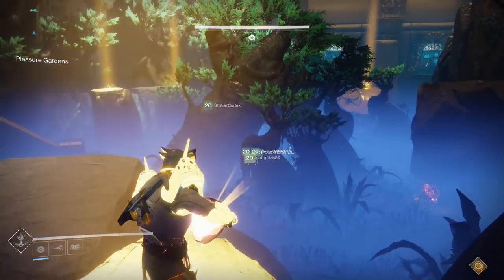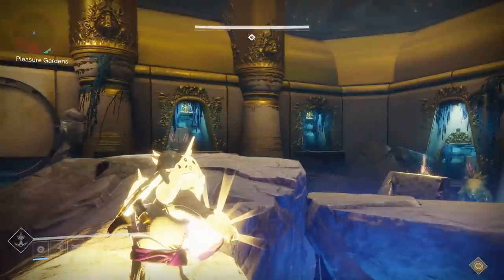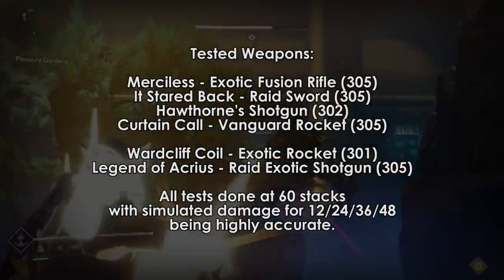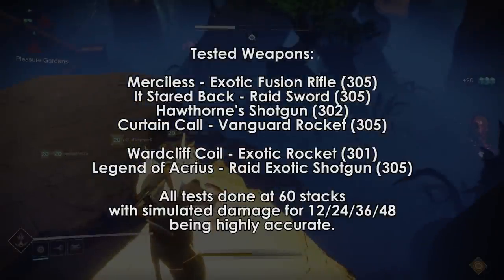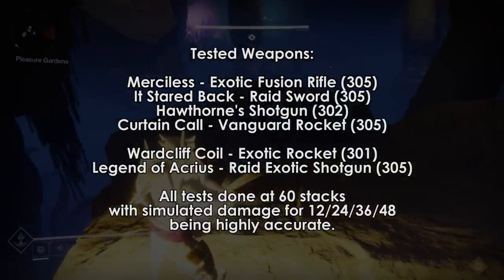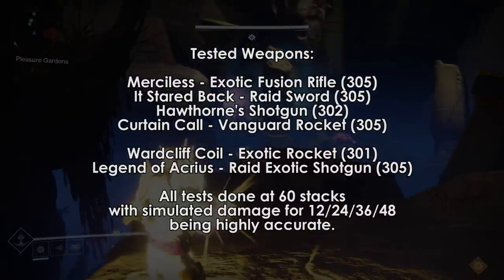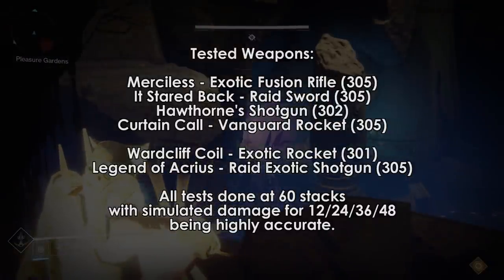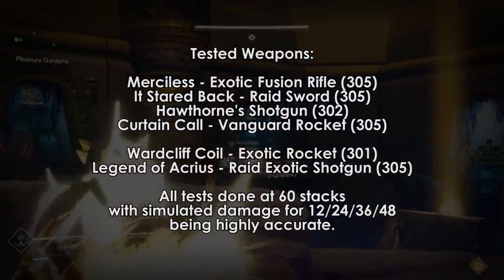After doing plenty of tests and runs with various items and asking people what they run with, we came down to a few weapons that people tend to use for this encounter: Merciless, the Raid Sword It Stared Back, Hawthorne's Shotgun, the Curtain Call rocket launcher, and the Raid Rocket, which is very similar to Curtain Call. We also tested Wardcliff Coil and Legend of Acrius to see what they were capable of. All of our tests were done at 60 stacks.